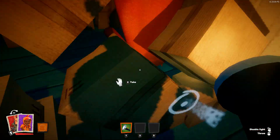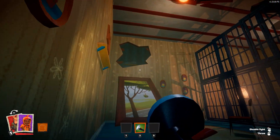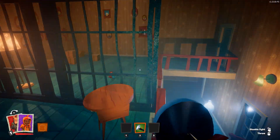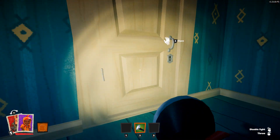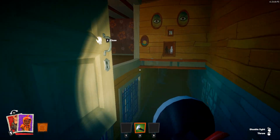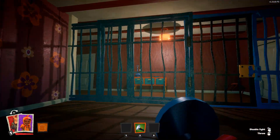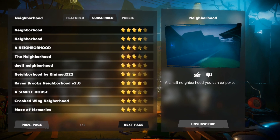Obviously the level editor has its limitations, so you can't recreate it exactly. There were some rooms I went into that I was really amazed by, like the room where the painting covers the hole on the wall — it just reminded me so much of playing Act 3 in Hello Neighbor. Really good job, Freeze — you did an amazing job recreating Act 3 to the best you could do in the level editor.